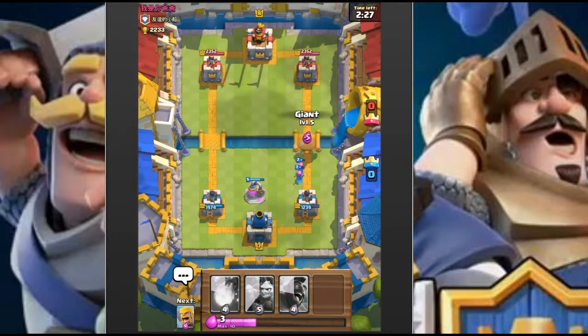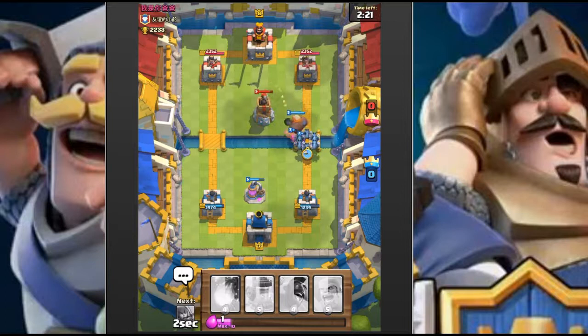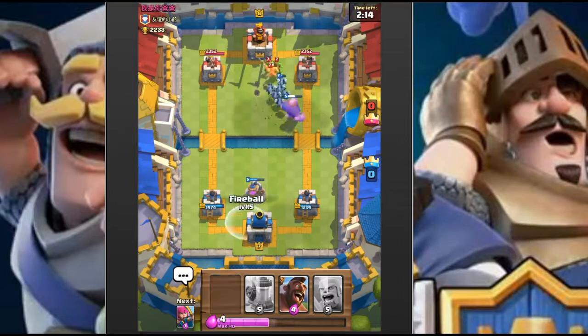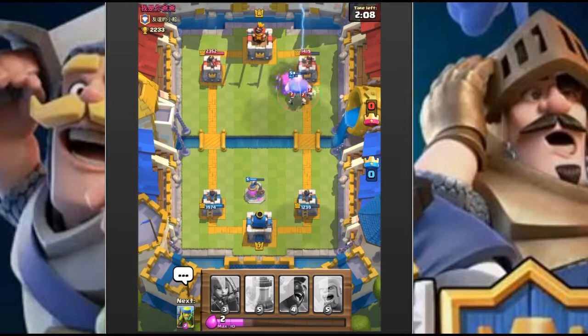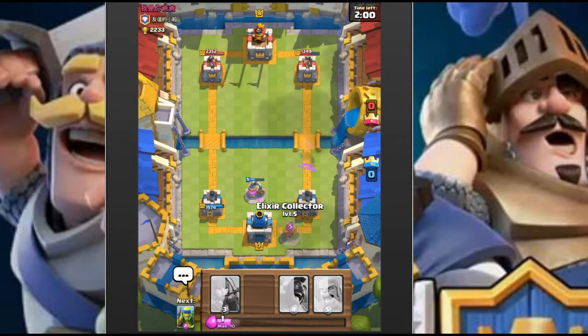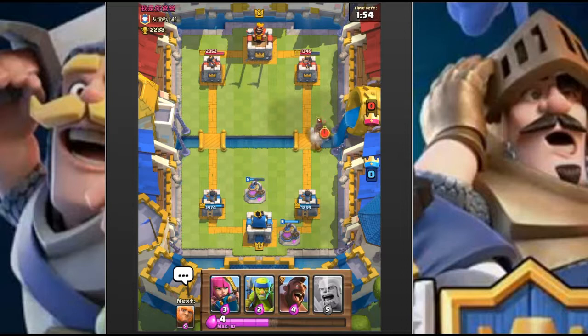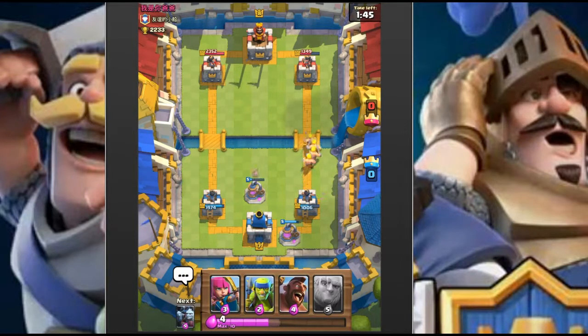We're almost full elixir so let's drop a giant, then do a minion push - I was expecting him to throw minions out to defend the giant. That was a mistake on the fireball, wrong choice. We got one minion alive doing some work, caught up almost on tower damage - very nice. Dropping our second collector, should have put it on the other side actually. One hit from the hog rider - not bad at all.